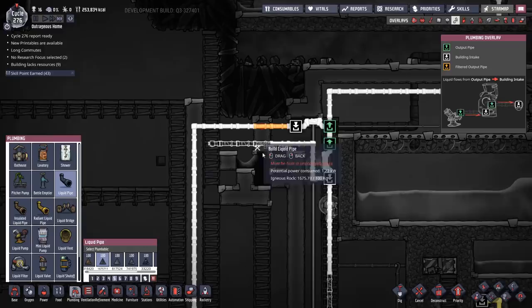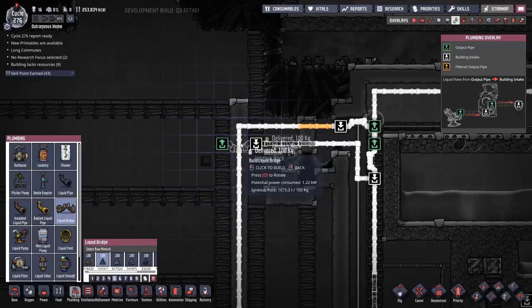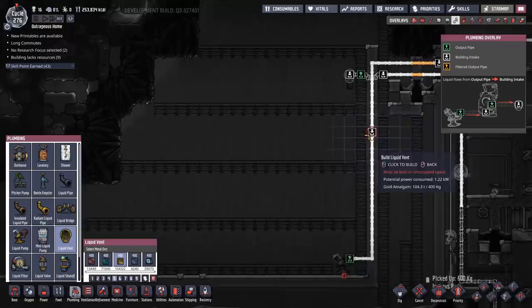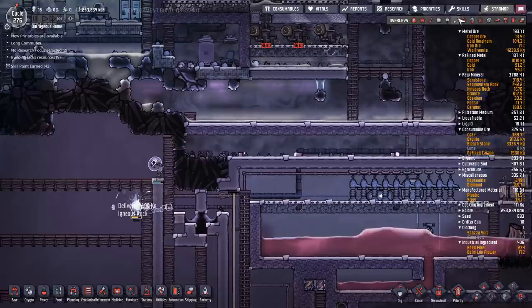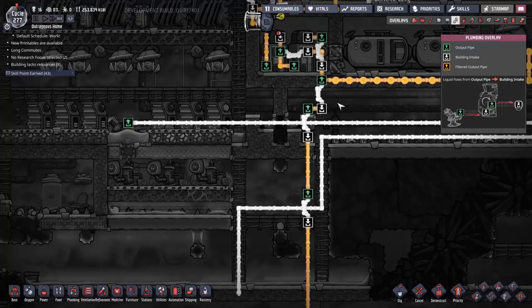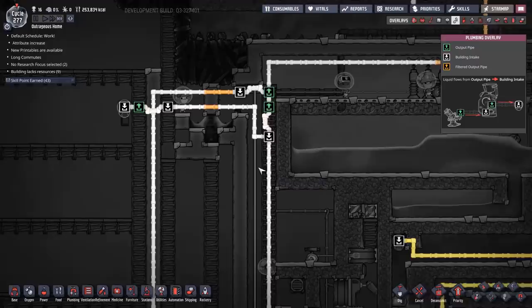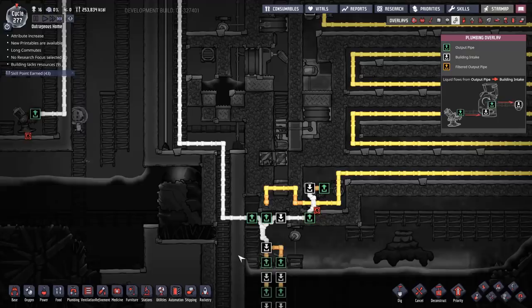We'll use some gold amalgam for you because that's our most plentiful resource. Excess petroleum will get dumped in here if it's not being burnt off when it gets to the other end. Once this is running and the petroleum starts flowing up this direction, once we've got a full flow going we'll deconstruct our current petroleum refinery. Okay, we're pretty much good to go.